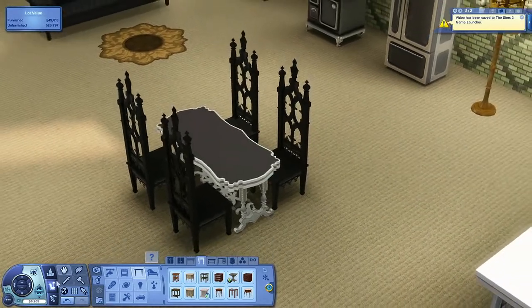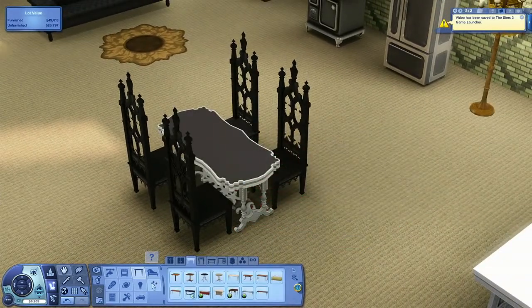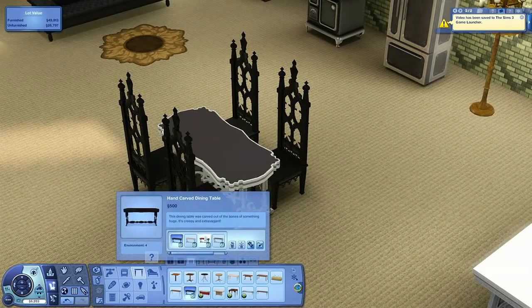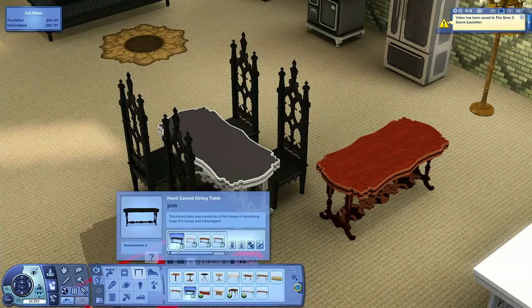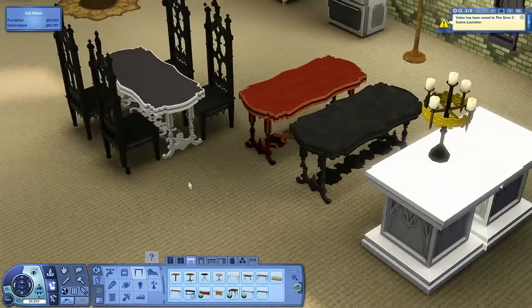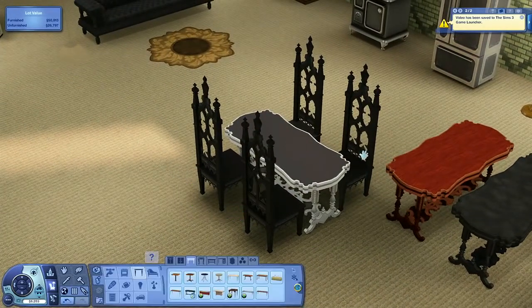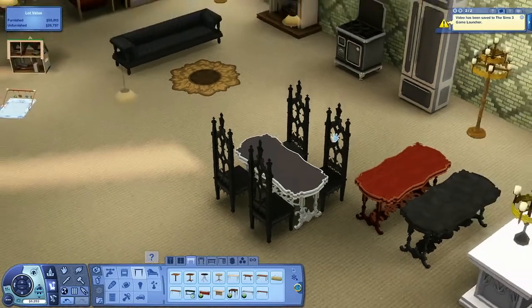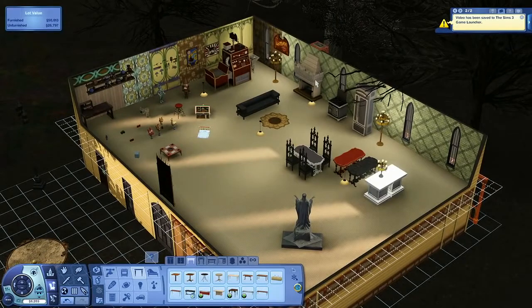Here's our dining table. This is just one of the presets — it can also be changed into a wood, of course. And our high back dining chair. We love our high back dining chairs in worlds, so we made another one. And that's it for the world objects.